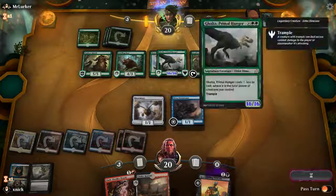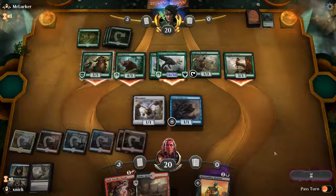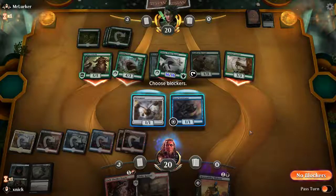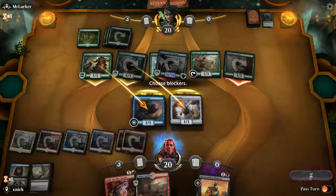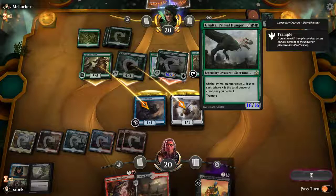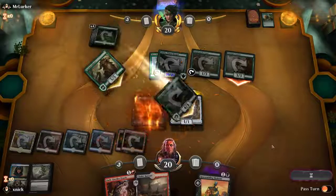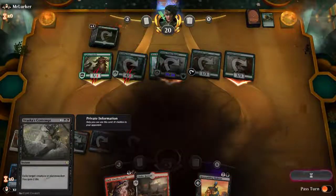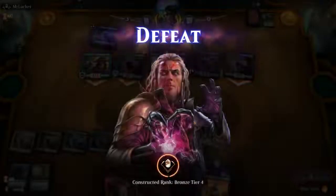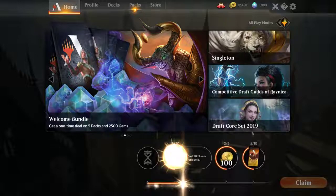16 power — ouch, this is going to hurt. Even if we can take care of it... no, he's killing me just now. Even with Brass's Contempt we weren't going to be able to deal with that. The opponent had a really good opening hand.